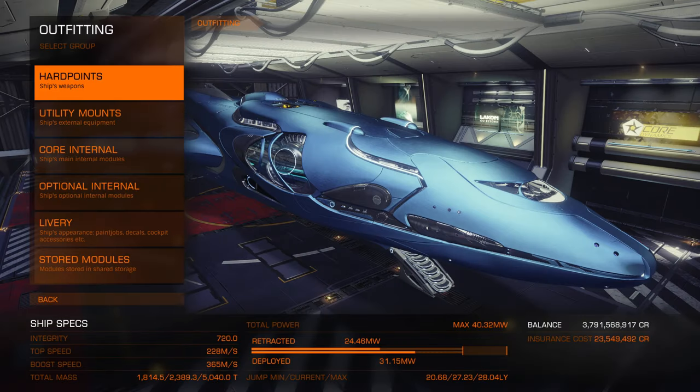So when you first open the outfitting menu, you will be presented with something that looks like this. The UI is slightly different in Odyssey, but all the information I'm giving you today carries over well to Odyssey.